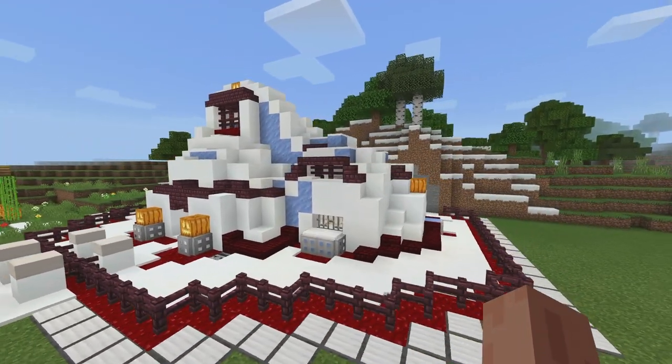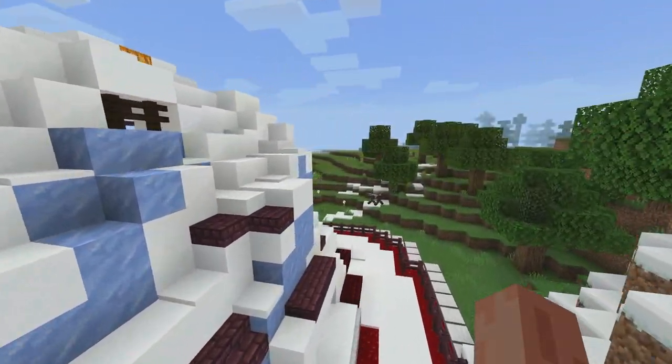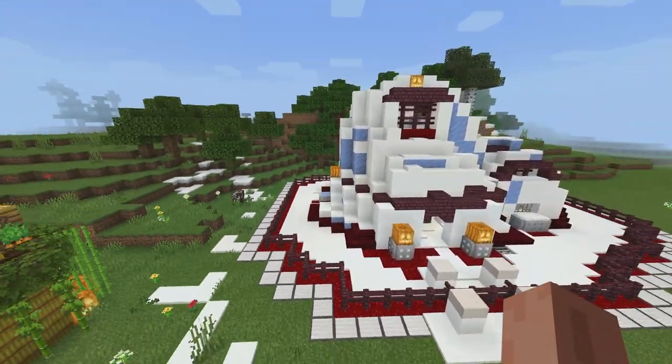So this is basically snow and it's got nether brick scattered throughout, as we do our 360 panorama around the entire build. This is the entire thing, and let's get down into it and get inside.